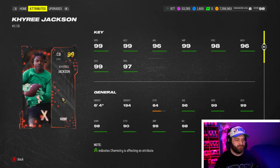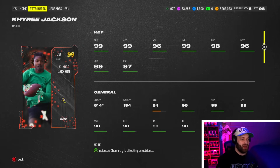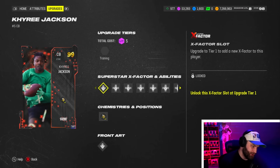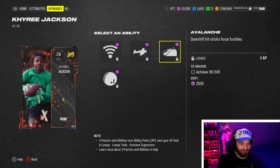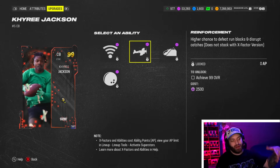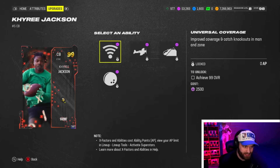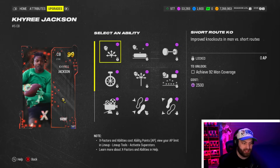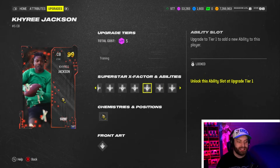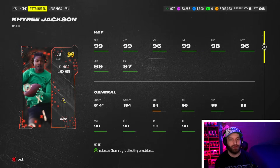At number 1, Kairi Jackson — specifically the LTD top-1000 version — is 99 speed at 6'4" with incredible stats. What makes him insane is his ability loadout: universal coverage, reinforcement in multiple buckets, and then even more zero AP abilities on top of that. He gets two zero AP X-factors and three buckets of reinforcement. He is by far the number one cornerback in the game — literally Tariq Woolen but on crack.